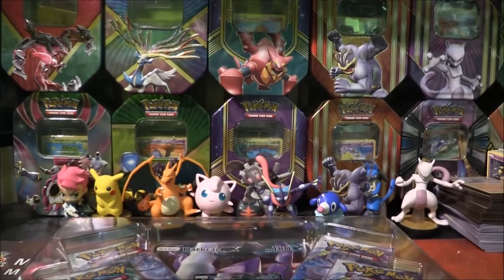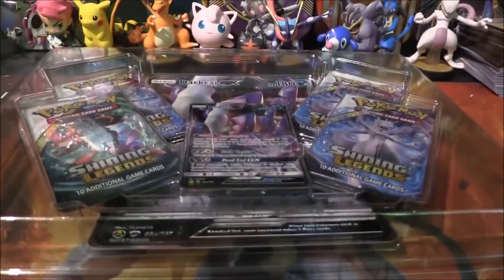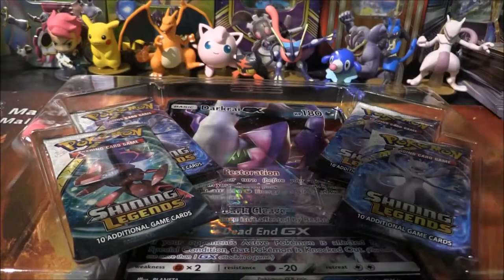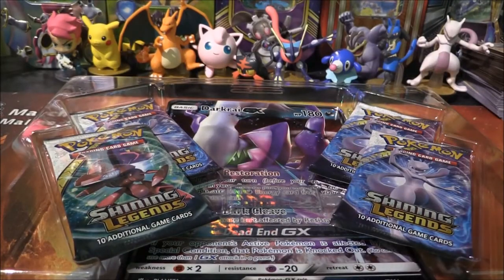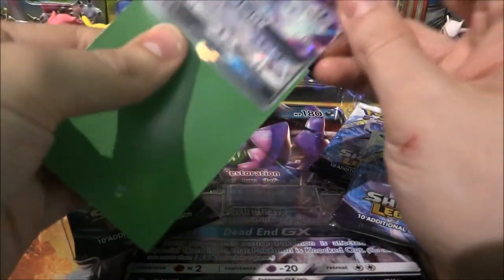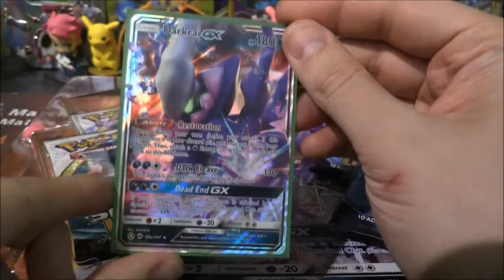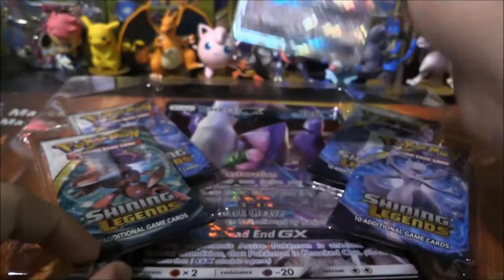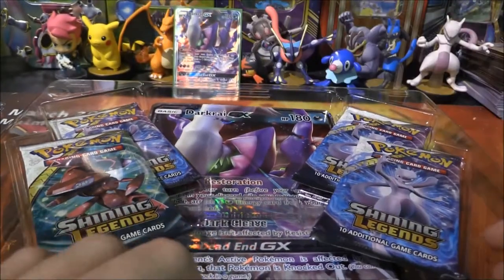Let's bring the camera in and tilt it down to see what we're doing here. Let's pop this out so we can get our Darkrai GX out. There we go — got it. Darkrai GX! There is Darkrai GX — very, very cool. Love that green menacing eye. It looks really, really cool. Very, very nice.